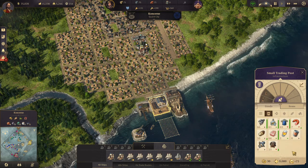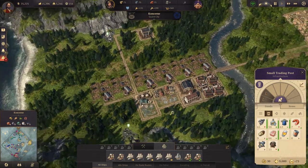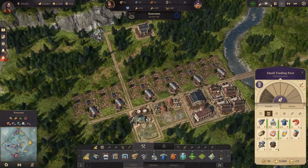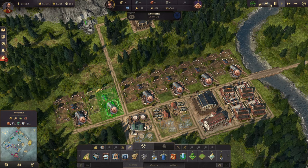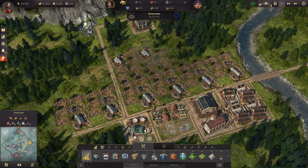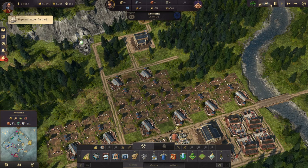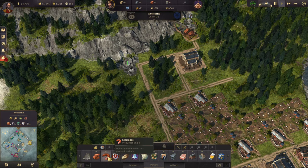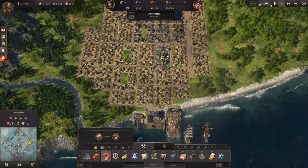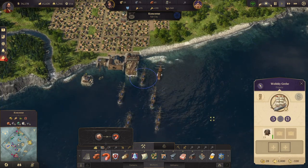Beer is going up — nice. Sausages are going down — not nice. Do we build some more pig farms? I suppose we do. Let's copy some pig farms here and rotate them. We'll build two here and put a road down that way. Then we can build some slaughterhouses here. That's more sausages coming in.